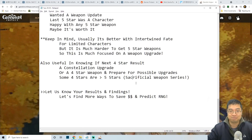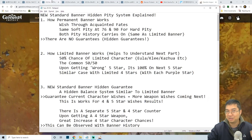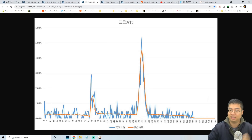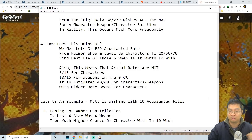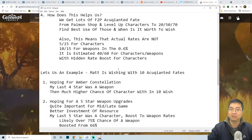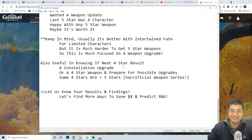Hopefully the explanation of the hidden pity system for the standard banner wasn't too hard to understand. To summarize: on top of soft pity, there is actually a bigger pity if you summon on the standard banner, very similar to the 100% guarantee pity. Your rate is dramatically boosted if you did not get the item you wanted the first time. If you're looking for characters and get a weapon at soft pity, the rate boost for characters goes up even further next time, and the same applies for weapons.